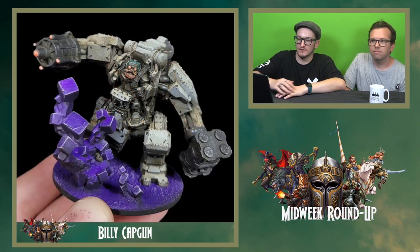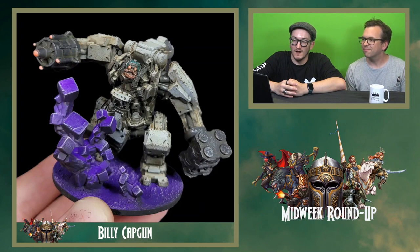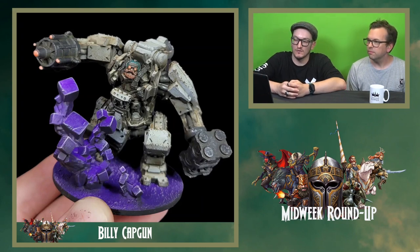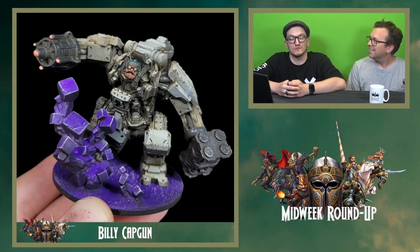Next we've got Billy Capgun — and speaking of Forge Fathers, it's like I knew that — the Artificer Juggernaut. Fantastic on the base with the smashing rocks and the off-source lighting with the purple. Really, really nice. And a bit of orange on it. Well, is that the theme today? Today's theme is orange.